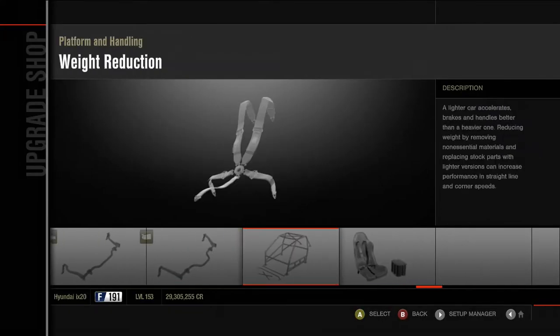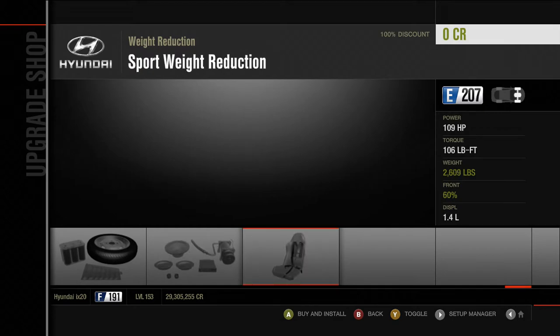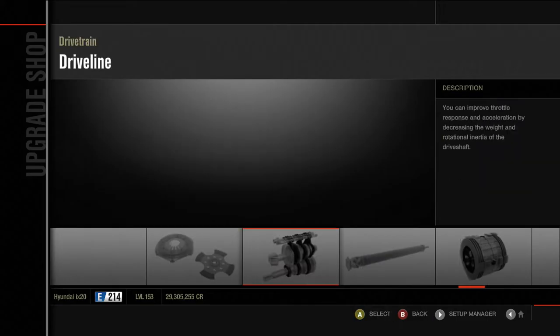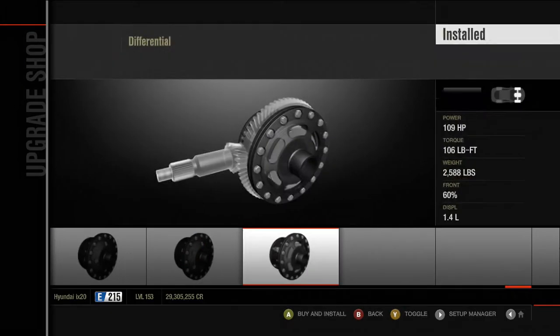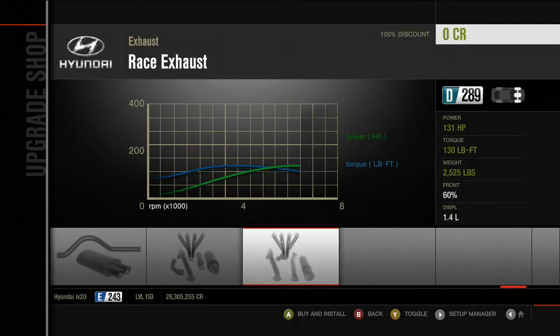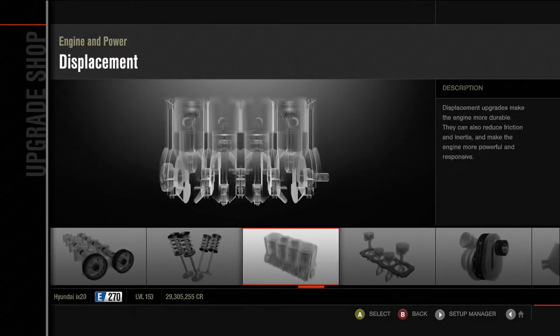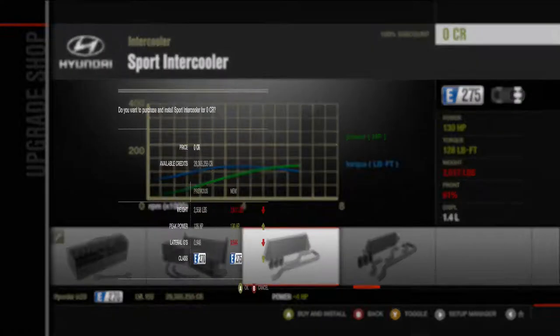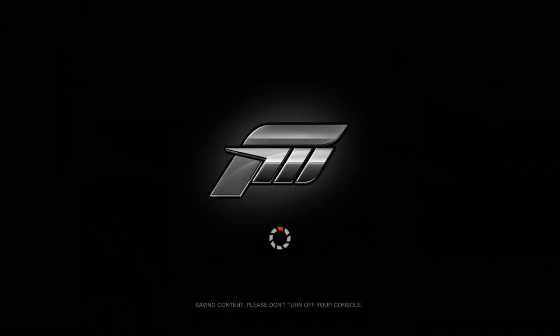Do you reckon the better version of my car is comparable to an iX20? Yes. In the same way my car is kind of comparable to a Vectra, if you think about it. No, it doesn't steer anywhere near as much. 130 horsepower — that should be enough. And it doesn't fit as well as the Vectra, sorry.